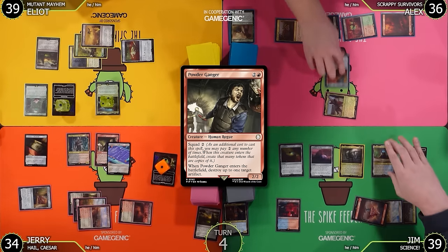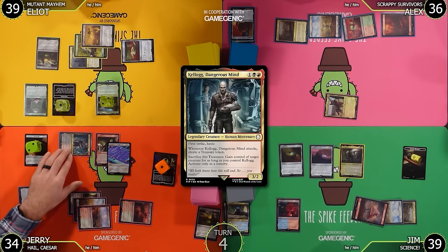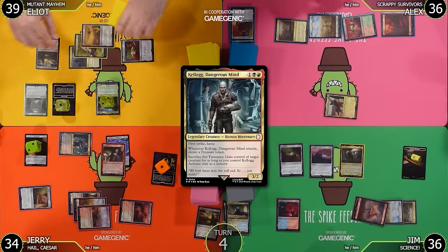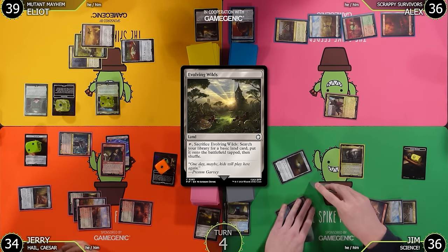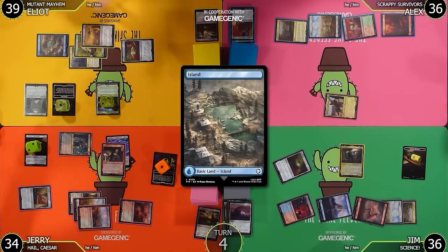So I get to destroy two target artifacts. I'll choose the Champion's Helm and... Rex — it's an artifact creature! I think I'm gonna respond. Actually no — they get destroyed. I'll then move to combat. Kellogg is coming at you, Jim — trigger on attack to make another treasure. Kellogg is a 3/2 first strike; the powder gangers are 2/2s. I won't block. I'll take three, going to 36.